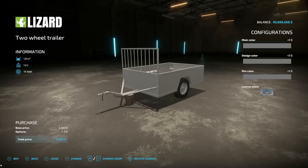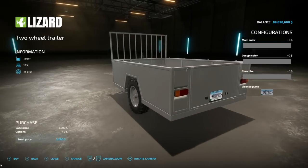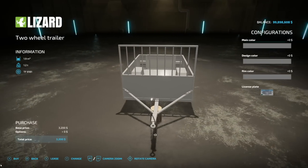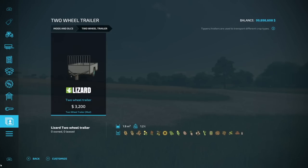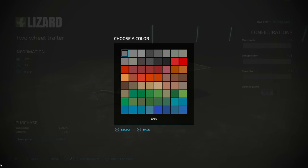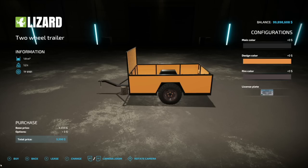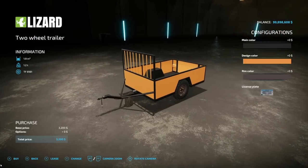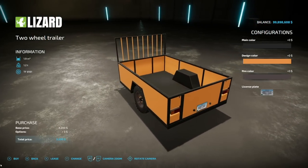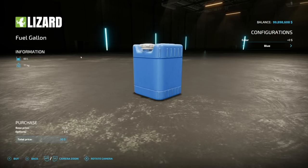Another new mod for all platforms: the Two Wheel Trailer from Casting18. This one holds 1,900 liters of bulk crop — pretty much anything you want. It weighs 1.2 tons and is three slots on consoles. Color options include main color, design color, and rim color, so good customization there. There are also straps inside. You can make this whatever you want.